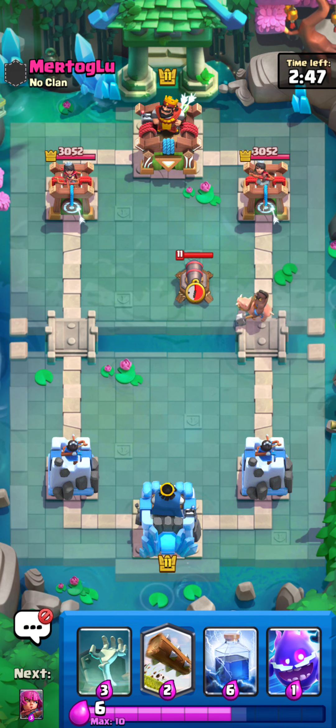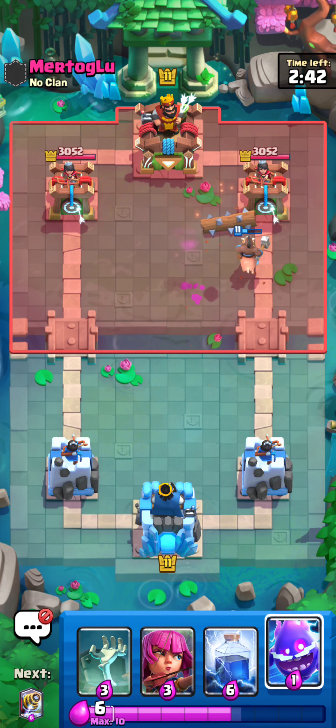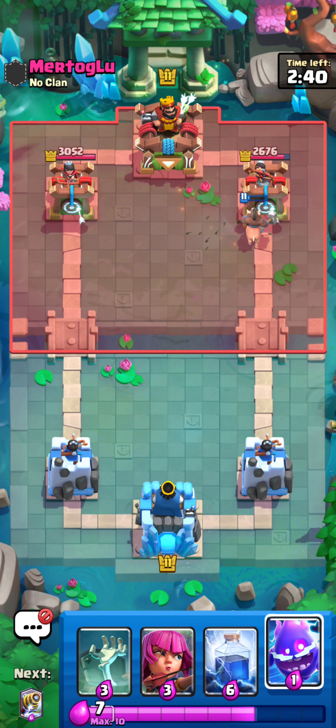It's still so weird just seeing the cards face another direction. I can Log this, and then I might be able to get a sneaky Hog connection on the Tower. Yeah, very nice there.